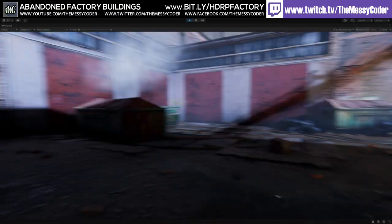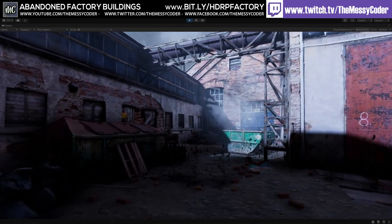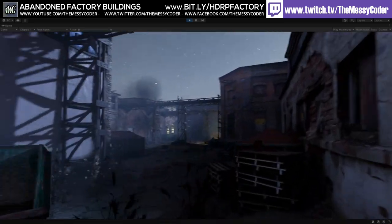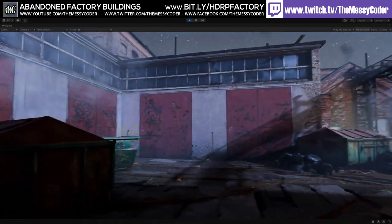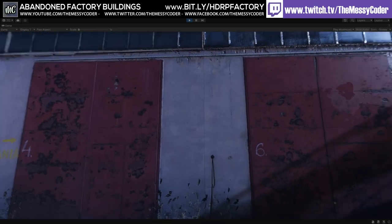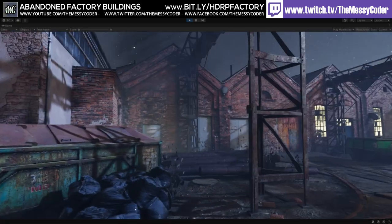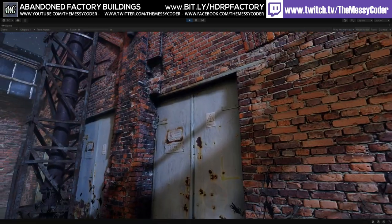I'm creeping about inside the Abandoned Factory Buildings from Scans Factory over the Unity Asset Store. You've got to be quiet because we don't know who could be lurking in the shadows of this beautiful photogrammetry pack, which is also on Unreal Marketplace. You get two main scenes — day and night scenes of the outside factory — and then another scene with all the props laid out.